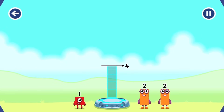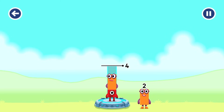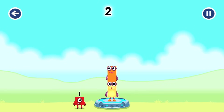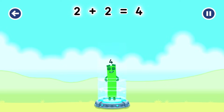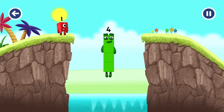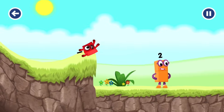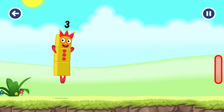Add number blocks to make four. One. Two. Two — too much, try a different one. One — you cracked it! Two plus two equals four. I am four. Have we met before? Good job! I am three. Look at me!